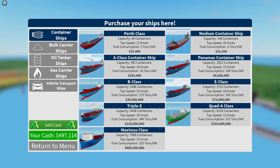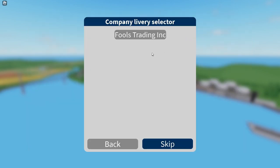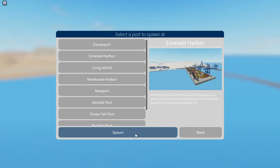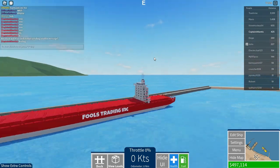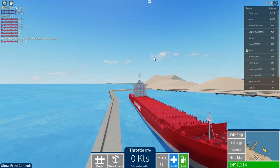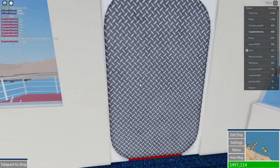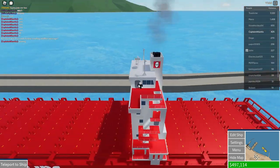Let's purchase the ship. Ladies and gentlemen, we have done it! I have 500K left. Home port: Emerald Harbor. Look at this beauty — it's so cool!